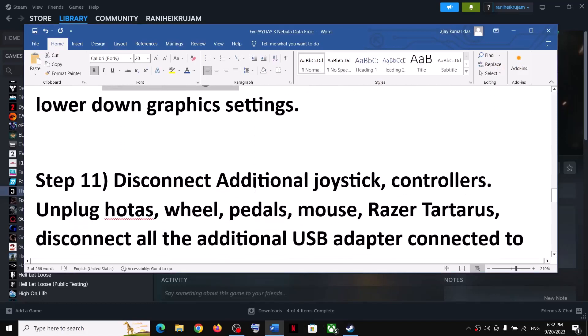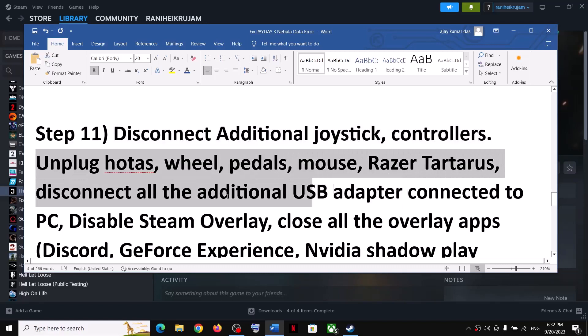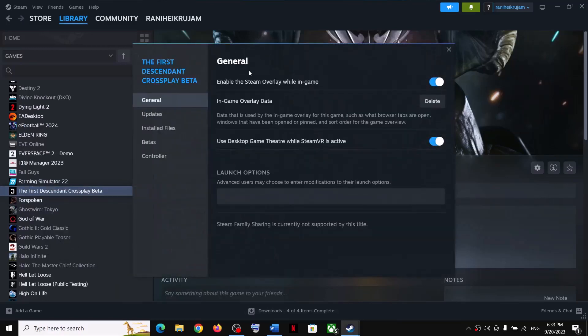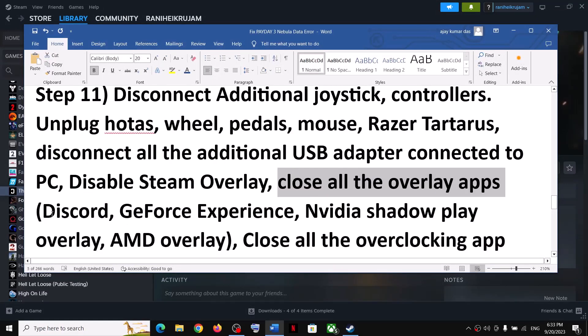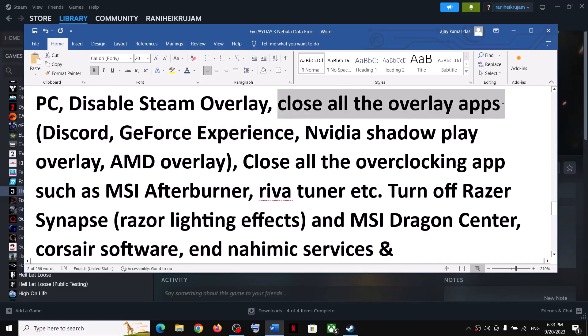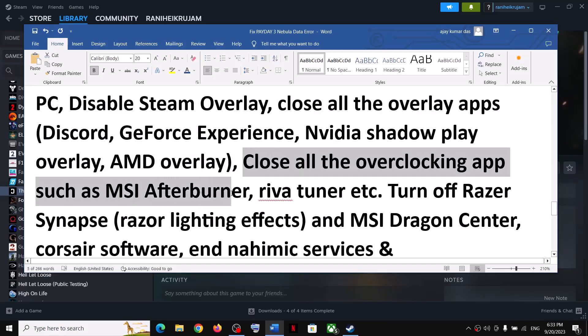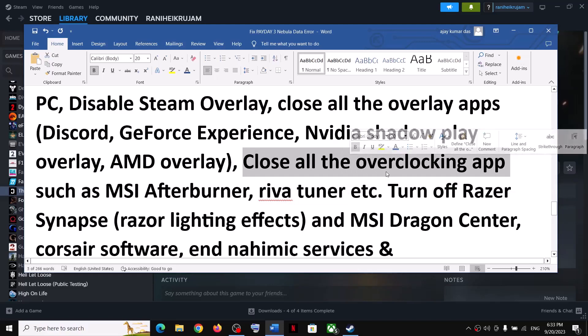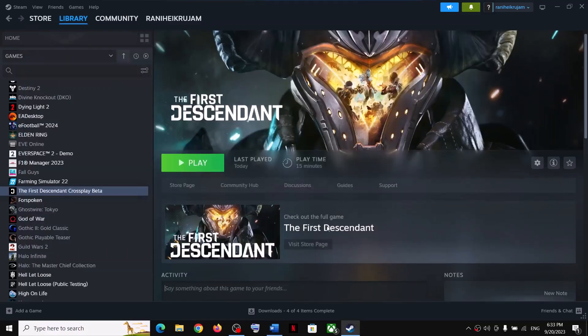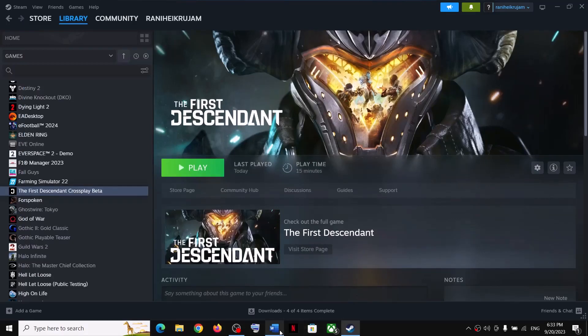The next step is to disconnect additional controllers and external devices you are not using. Also, disable the Steam overlay — right-click the game, select Properties, and under General turn off 'Enable the Steam overlay while in-game'. Close all overlay applications such as Discord overlay and GeForce Experience overlay. Close all overclocking applications like MSI Afterburner or RivaTuner. Close all other services and applications, leaving only Steam and the game running — including closing all browsers.